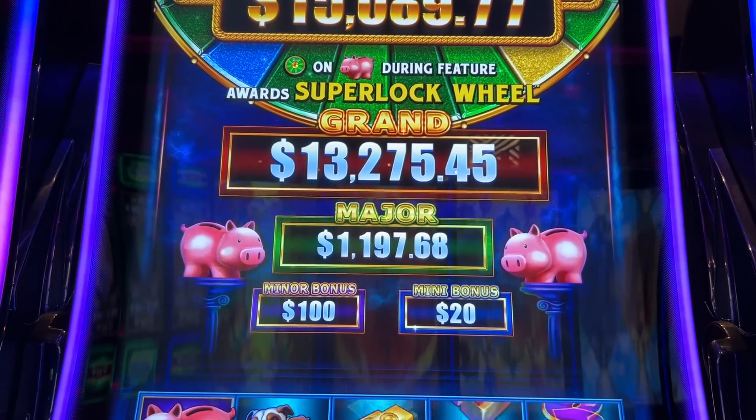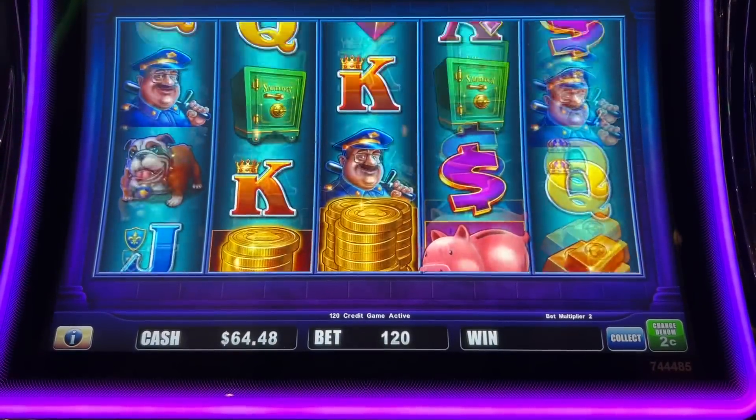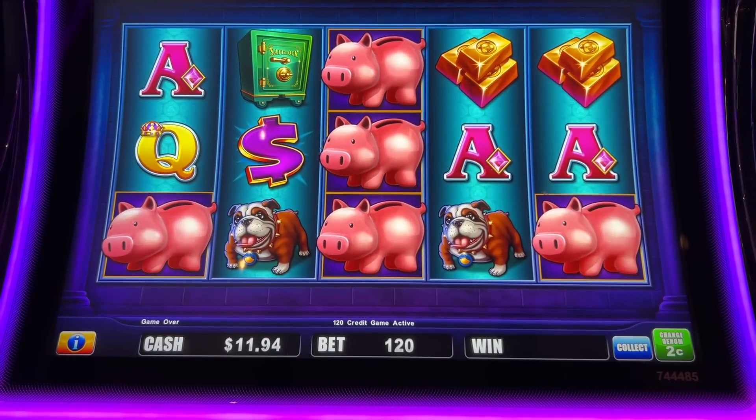Take a look at the progressives up there — $11.97 for the major, just shy of a hand pay. One short.